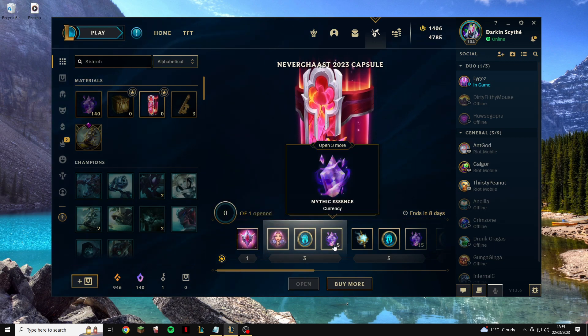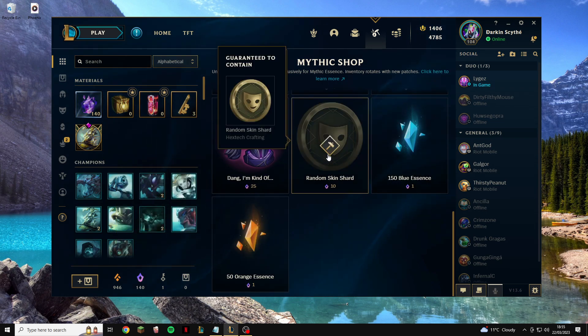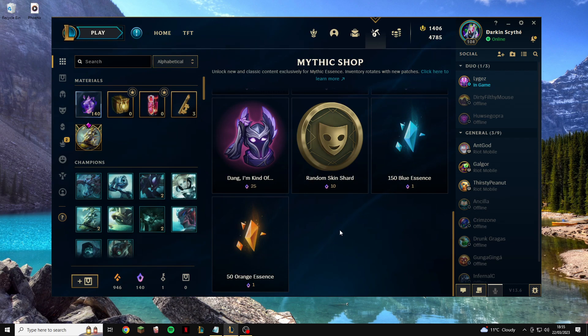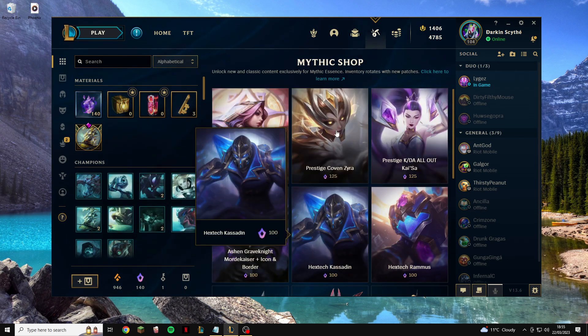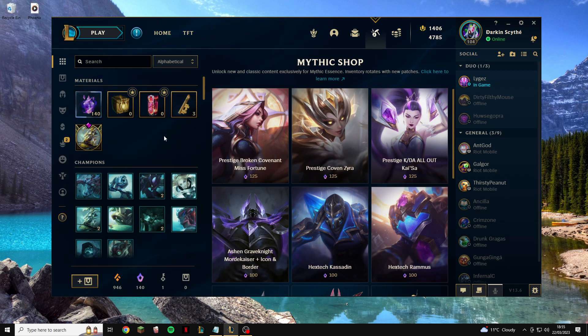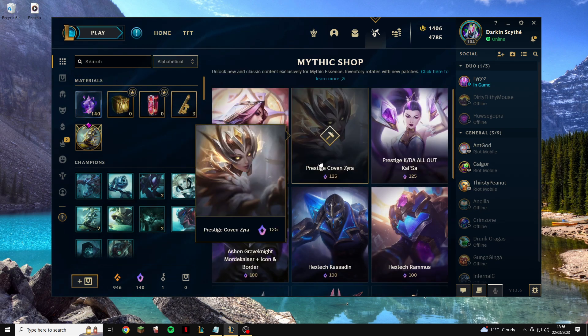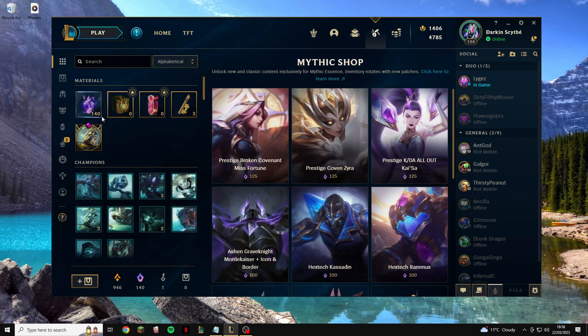By combining all three steps at the same time, you're going to be earning incredible amounts of Mythic Essence. I currently have 140 Mythic Essence — about six months ago I spent them all on random skin shards, and since then I've accumulated 140 just by playing the game normally and doing these steps in my free time. Within a month you could probably get enough Mythic Essence for five free skins, and by implementing it in the background you won't even notice how quickly it accumulates.